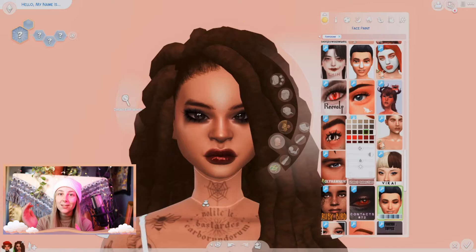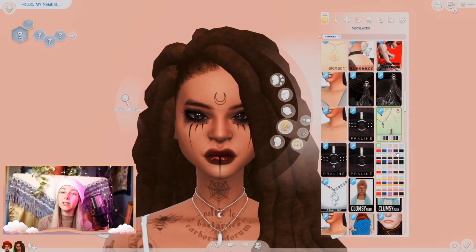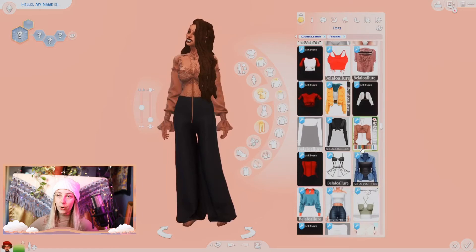I wanted to go with these eyes - they're kind of like those stare-into-your-soul eyes. I love the dark eyes, super dark, almost black but kind of brown still. I loved it. Had to give her the crystal necklace, and now we're trying to find an outfit for her. I thought maybe a onesie would be good, or a dress. I was just thinking 1970s, 1970s, 1970s the whole time. We ended up going with these pants.